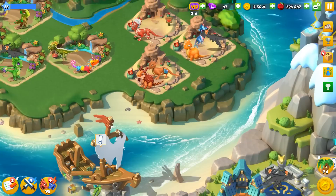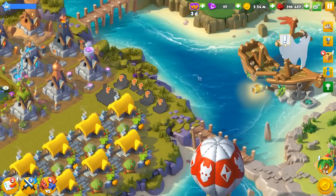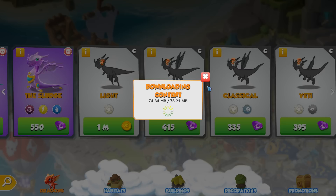I think there's some way for us to download the game data to fix this, but it literally just came out. Look at all these missing things — it's actually kind of funny. Whatever, we'll buy the light dragon for now. Let's download.